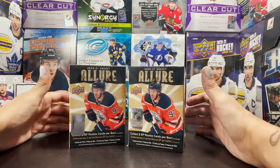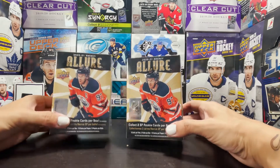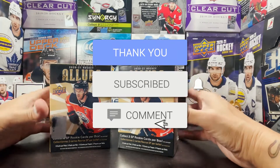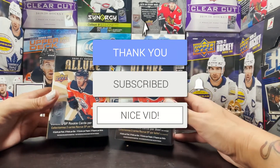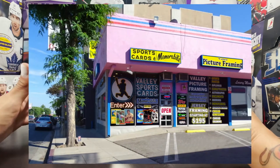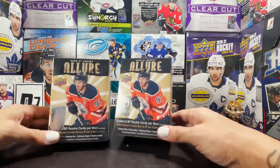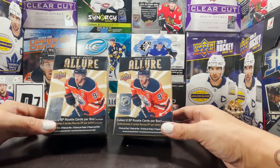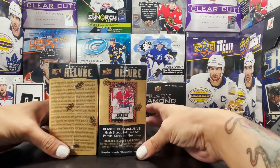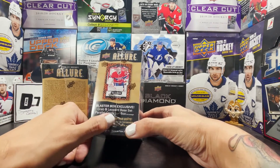Welcome everyone, this is a big episode as we are about to get blasted with 2021 Upper Deck Allure. Picked up these two blaster boxes from my local card shop, Valley Sports and Framing — Valley Sports Cards — a great store in Tarzana. Go check them out if you are in Southern California. This is two boxes of NHL 2021 Hockey Allure.